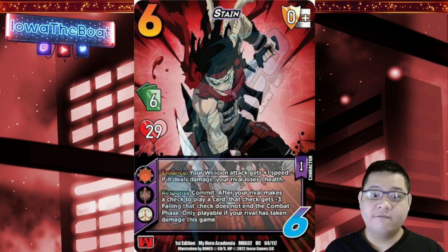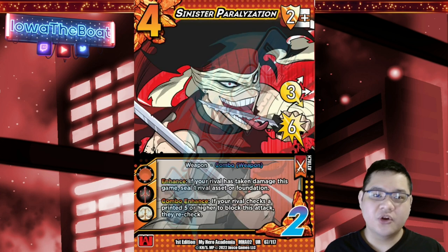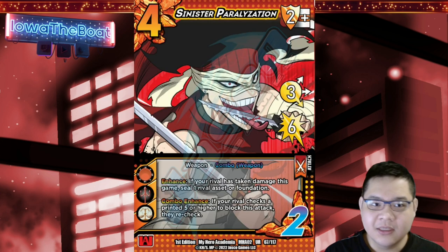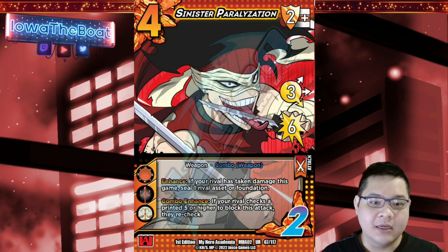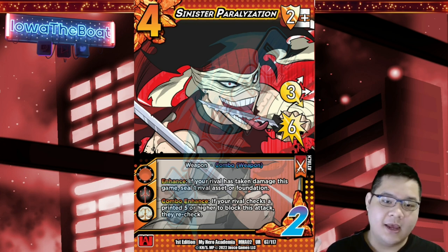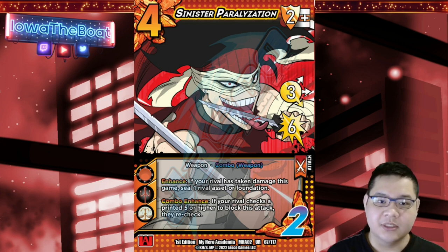So let's get into the first spoiler and it is going to be a pretty wicked one: Sinister Paralyzation. This is a four-difficulty ultra rare — coming off with the ultra rare already — and it is a Weapon Combo weapon. It's a two-check, three-low-for-six, and it is just insane.